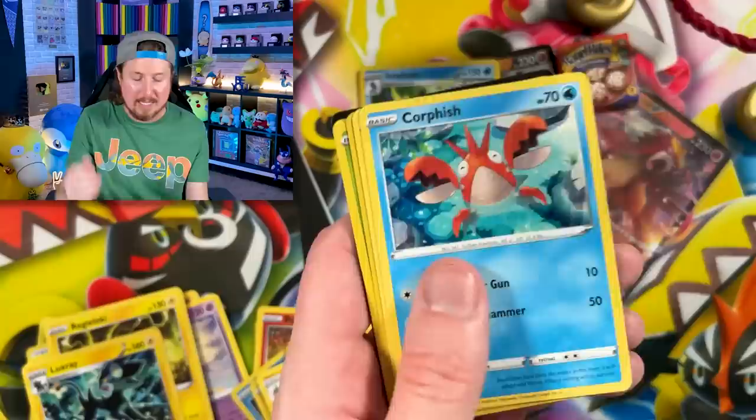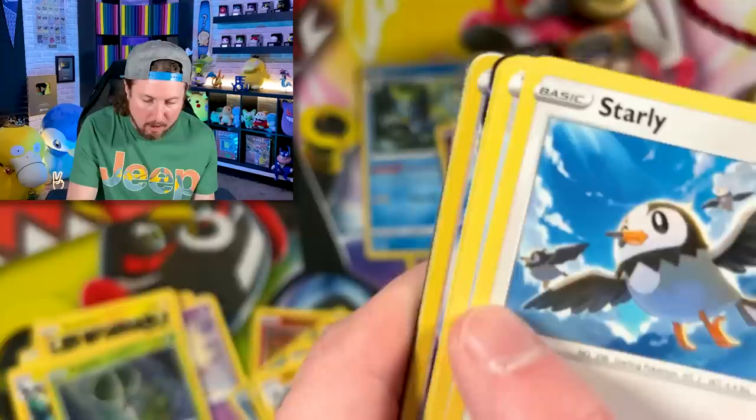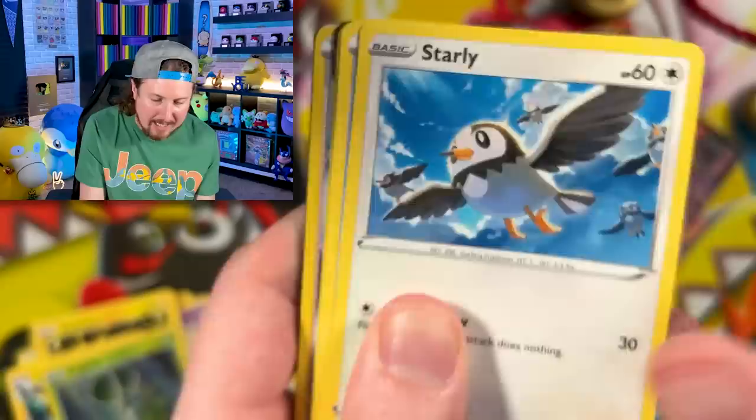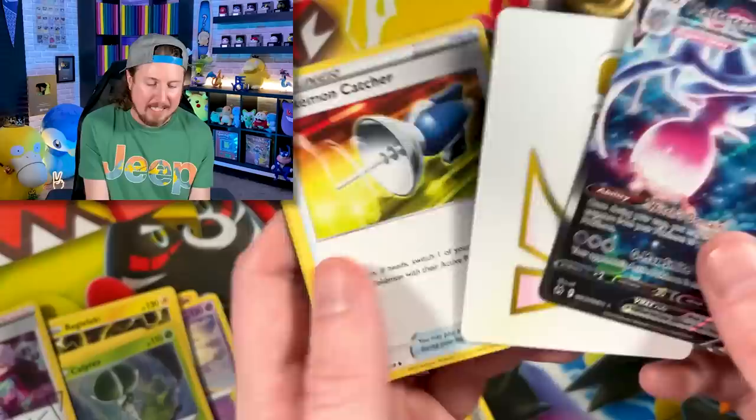Nice — Latias right there. Please watch that video if you haven't seen it already. We have Young Goose going into — wait a minute, look at that right there, Breaking Family — there's something right there. Flyaway Bird going into Hatterene VMAX! Look at that beautiful artwork. The spotlight has been stolen.